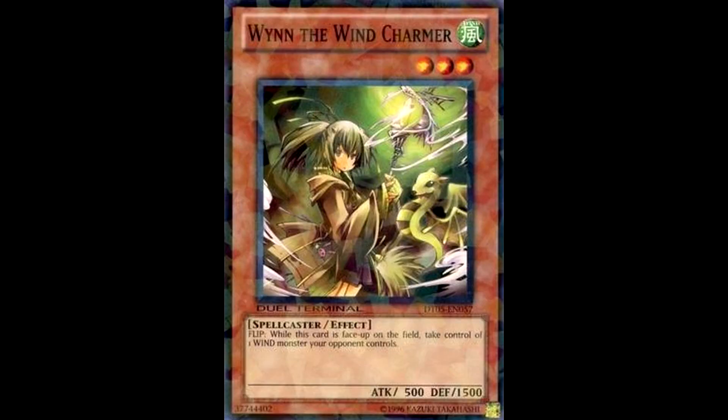Yu-Gi-Oh fun fact of the day: the monsters Winda, Priestess of Gusto, and Wyn, the Windcharmer, are actually sisters and even share a pair of stuffed rabbits. This has been YGO Strats with your Yu-Gi-Oh fun fact of the day.